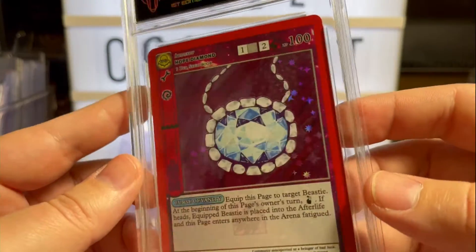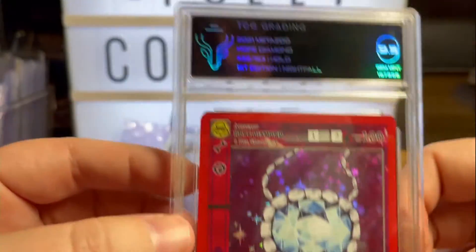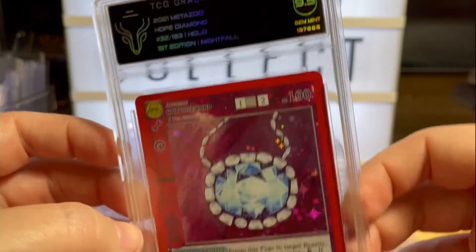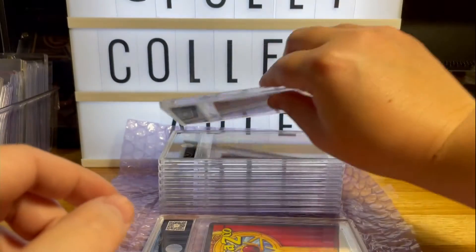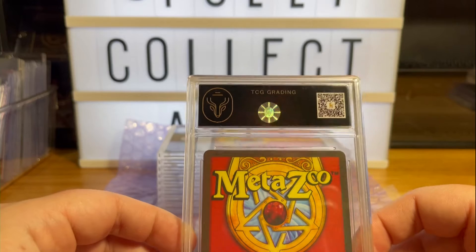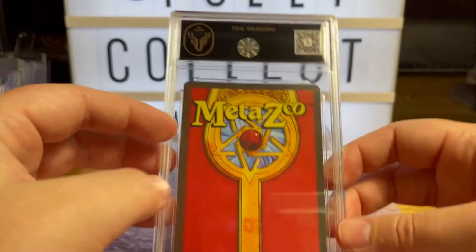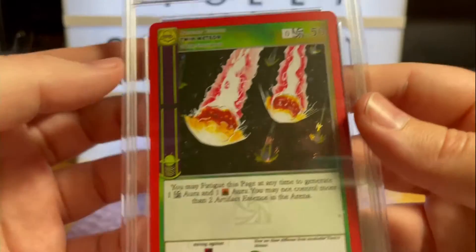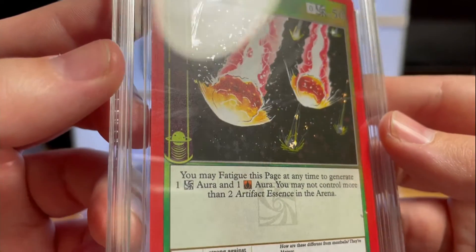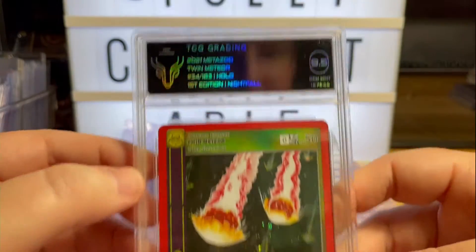Can we get a 10? 9.5 — Hope Diamond! This is one that's trended quite well. It's a full hollow, nice design. Last chance for a 10 — 9.5 Twin Meteor. That's the reverse — or is it full? 9.5. A little bit disappointing but sending these off and getting them graded was really trial and error on my part, to get an idea of the process and what it was like, how to submit, how easy it is.